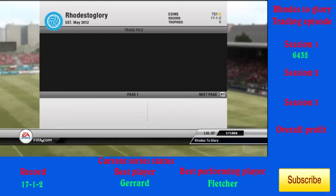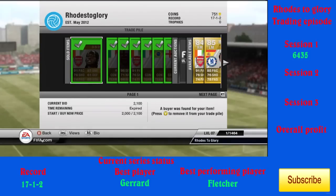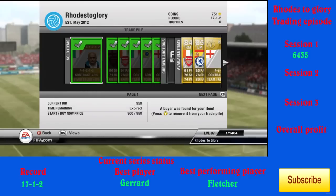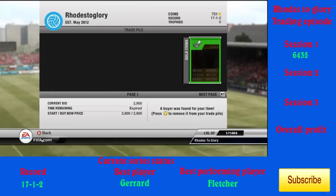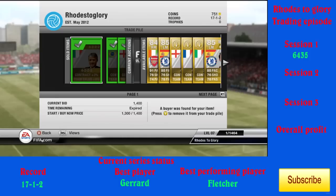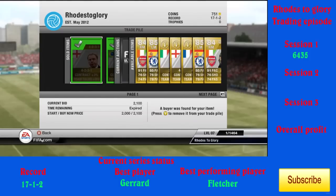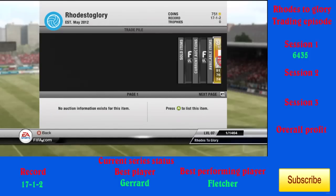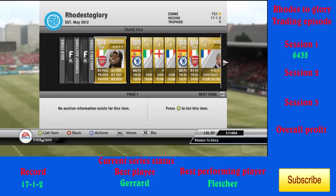Everything sold, making a 6,435 coin profit, which is very good. I think I started off with around 6k, maybe 5k — not 100% sure — but I didn't start with a lot and was very limited in what I could get. I think I made some good deals. 6,435 profit in the first set is very nice. If I kept that theme up there'd probably be around a 20k profit altogether.